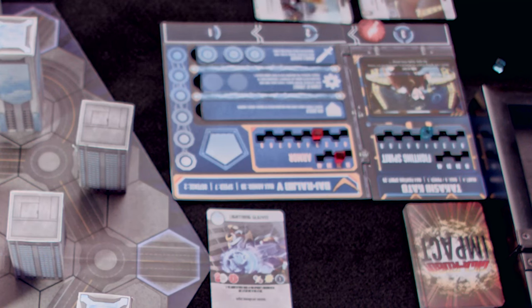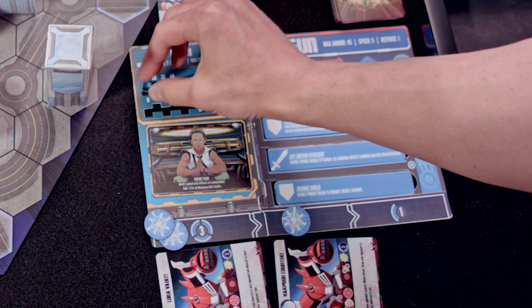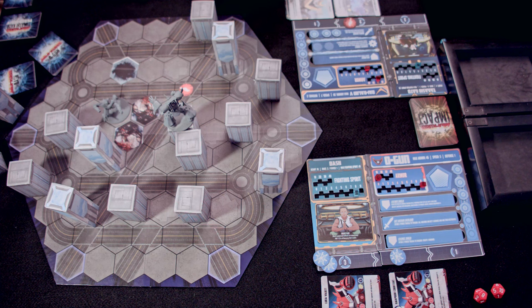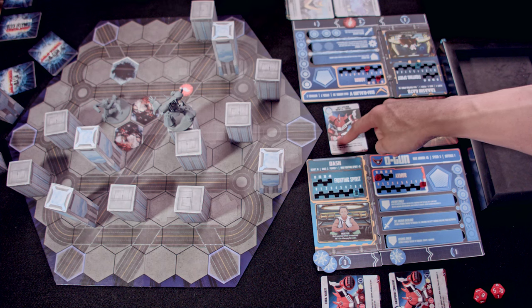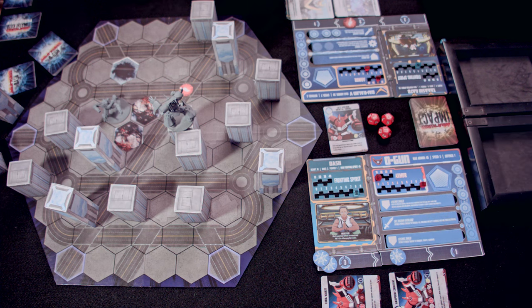Cards come back to my hand, stuff moves down. For my upkeep, I'm going to gain fighting spirit, bringing me up to sixteen. I'm going to move — one, two, then three, four — on top of this high rise to give me combat advantage. Spend eight fighting spirit from my sixteen, bringing me down to eight, and play Sky Anchor Orbital Swing. If successful, I get to throw you up to four hexes away and create a crater on the hex you land because you hit so hard. It's a melee attack within four reach, and because I'm higher than you I get combat advantage — adding one extra attack die, so I have three.